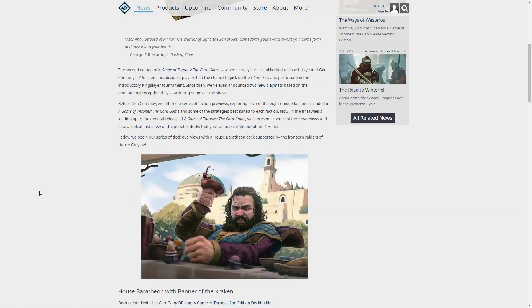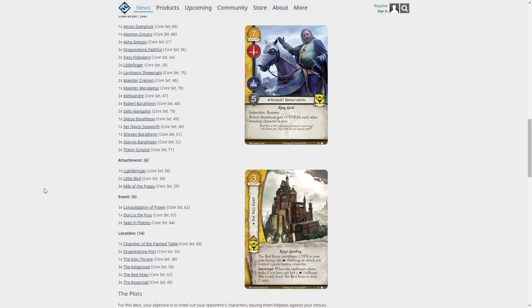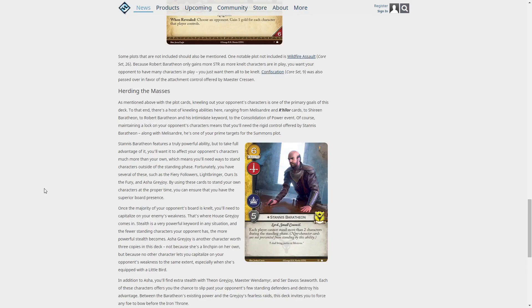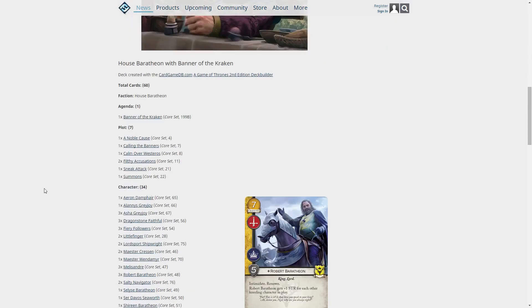Fantasy Flight Games just released a sample deck for Game of Thrones: The Card Game Second Edition, so I thought we'd take a quick look at it. I've read through it and it seems like it's a Baratheon-Greyjoy deck centered around kneeling your opponent's characters. I find it pretty interesting because I had a Lannister deck in the first edition designed to do the exact same thing. Greyjoy has a lot of cards that are really good at taking advantage of small fields of play.